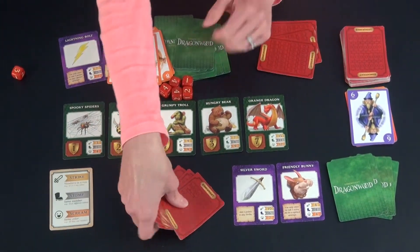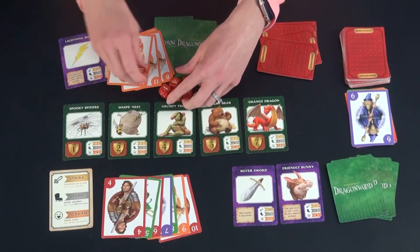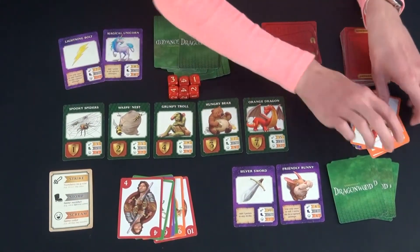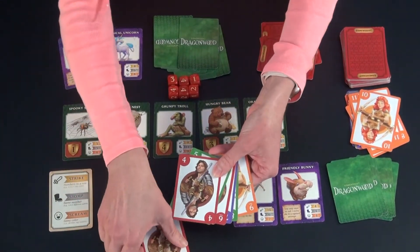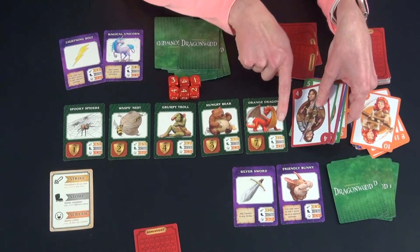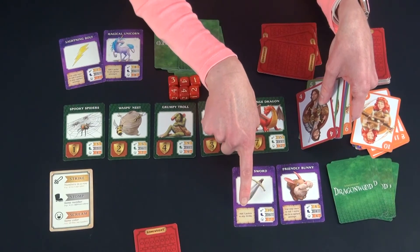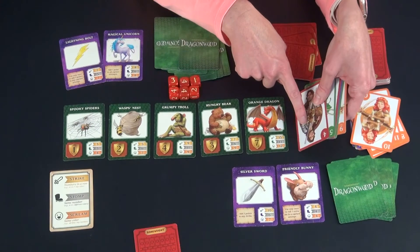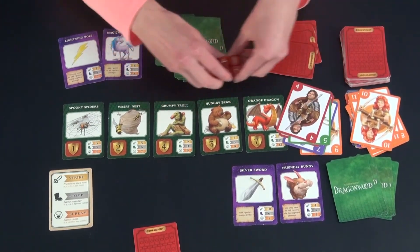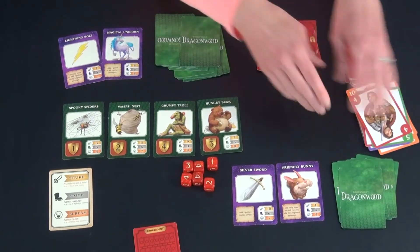It is my opponent's turn. They use their cards — they have seven cards in a row, but you're only allowed to use up to six dice. So they use these six and keep the remaining one. They're going to do a strike attack on the orange dragon, and they have a silver sword which adds two points to any strike. So they only need to get a 13 with all six dice. They roll the six dice and they got it — collect the card, and the game is over.